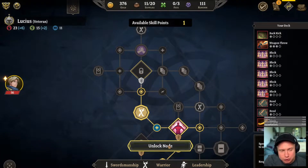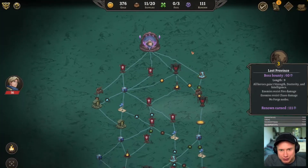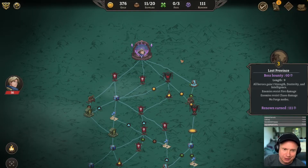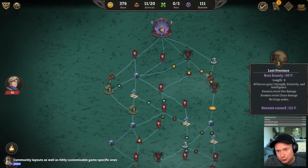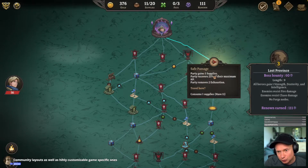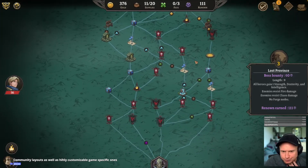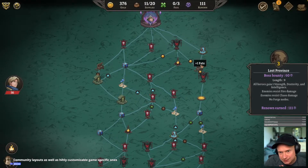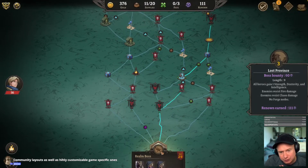We have 300 gold and zero fate. We could pick up one fate over here and also gain five supplies, or remove exhaustion, which isn't that interesting to me. This is definitely the fate path — we could pick up a fate here, a fate here.